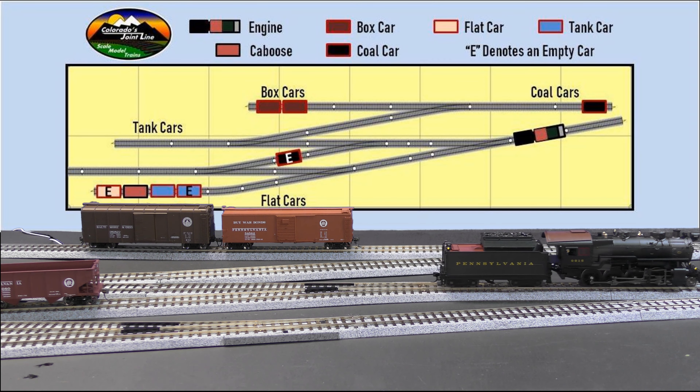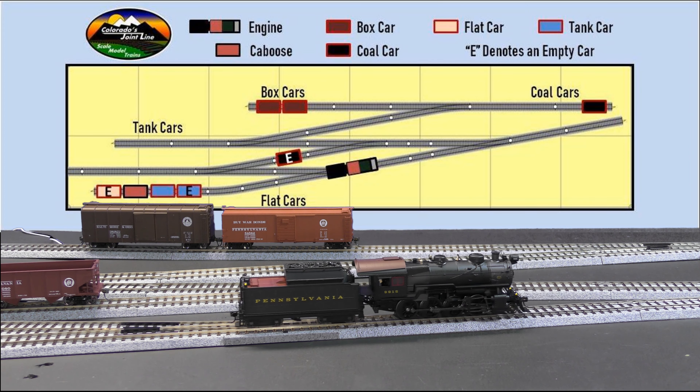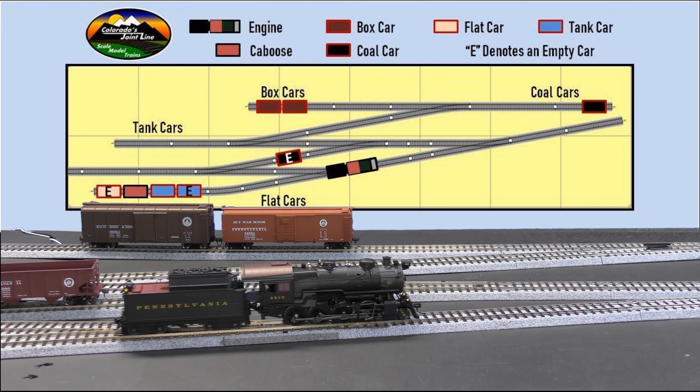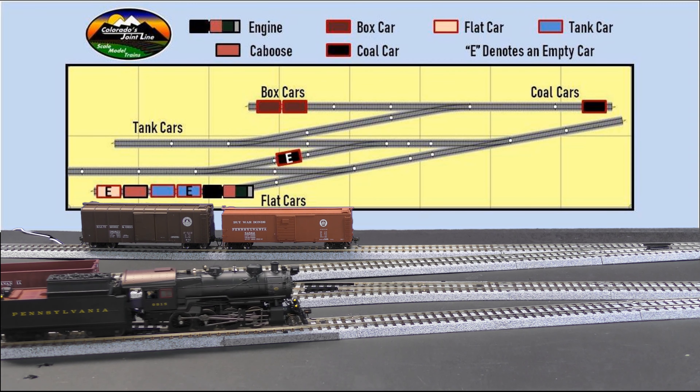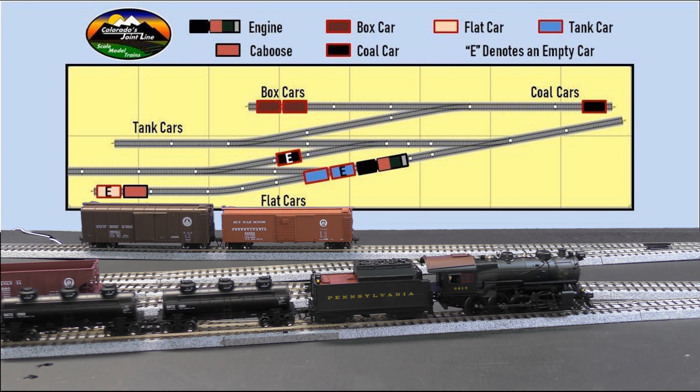And so now, like I mentioned earlier, I'll go ahead and leave that empty coal car where it is, head back down and grab the two tank cars, and I can go ahead and spot that loaded or full tank car at the tank car siding.